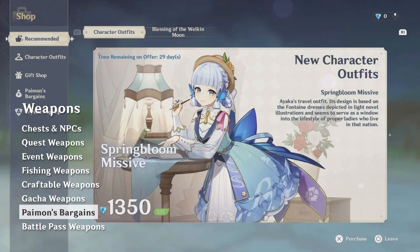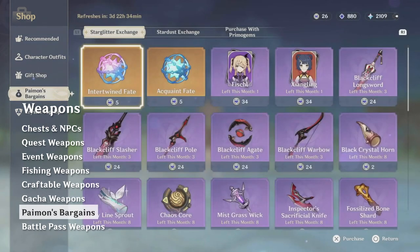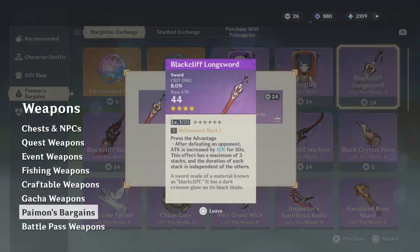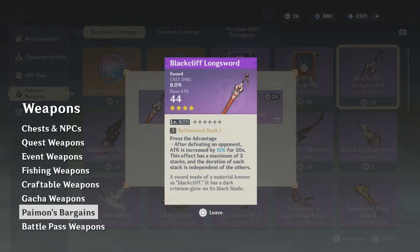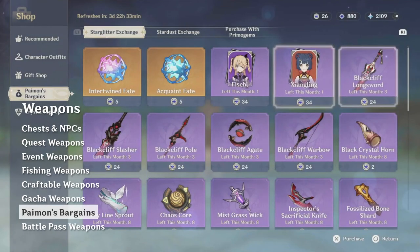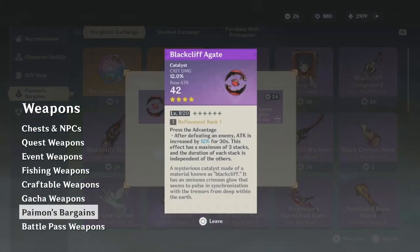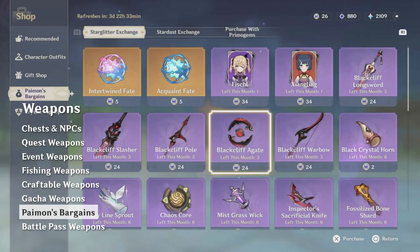There are also two sets of weapons available through Paimon's Bargains, called the Blackcliff and Royal weapon sets, available on alternating months. Generally speaking, they're fairly good, but usually not worth spending your currency on. They're a similar power level to a typical 4-star gacha weapon, and it is much more valuable to buy characters and their constellations instead.